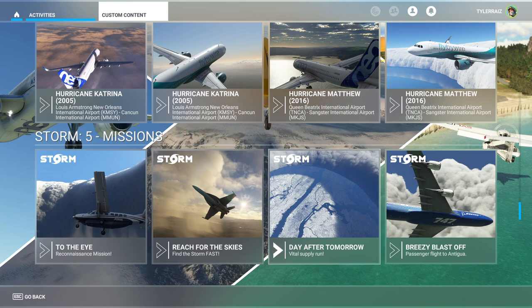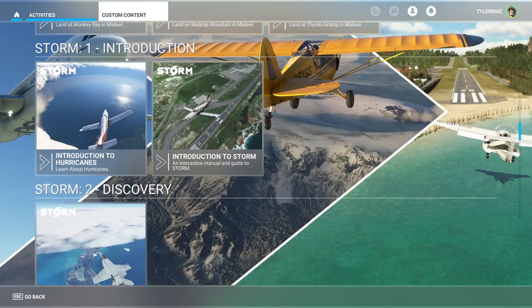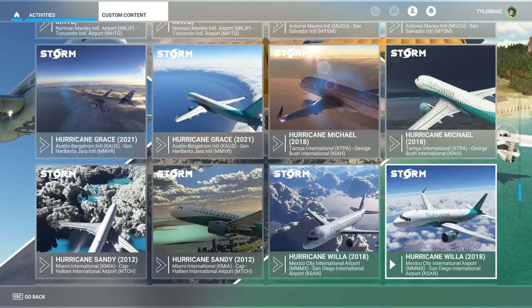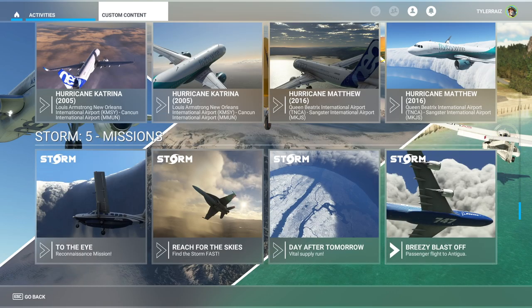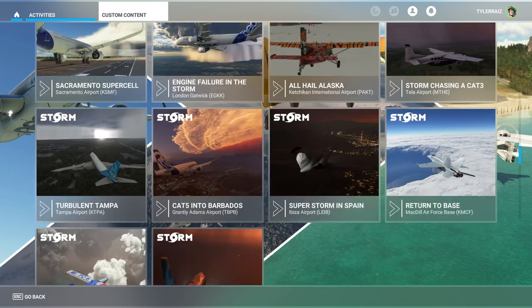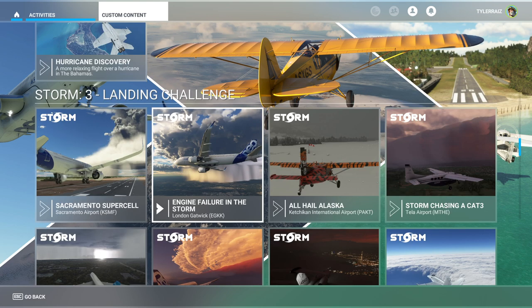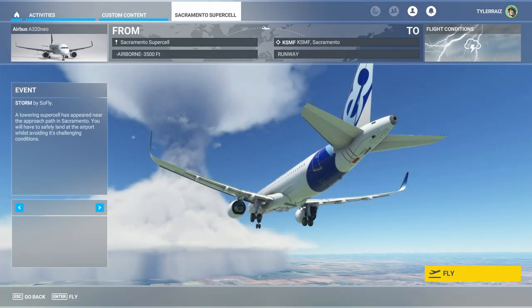There's also Day After Tomorrow Vital Supply Run, Breezy Blastoff Antigua in the 747, and a 747 for the Bermuda one as well. There's a discovery mission with the F-18 — a relaxing flight over a hurricane. Not all of these are hurricanes though; the supercell is in Sacramento rather than a hurricane location, thankfully.